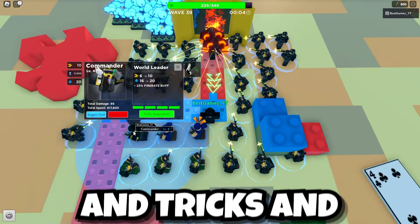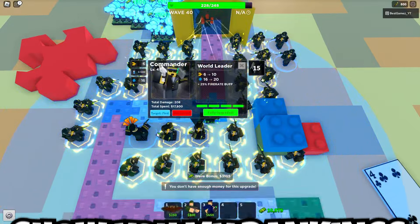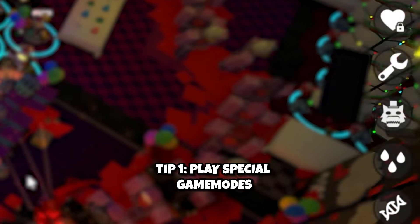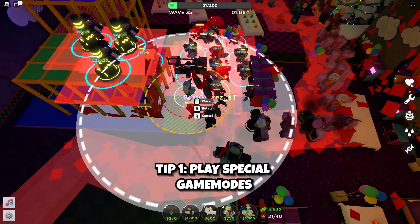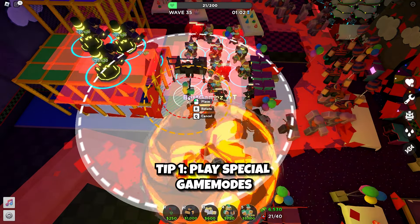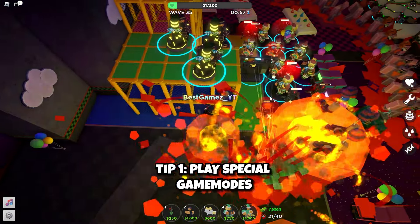Here are five tips and tricks, and after the tips I'll show you my rankings for each golden skin. The first tip is to play special game modes. These game modes have modifiers that increase the amount of money you can earn. For example, in the Pizza Party game mode you can earn more coins than in other modes such as Fallen and Molten.